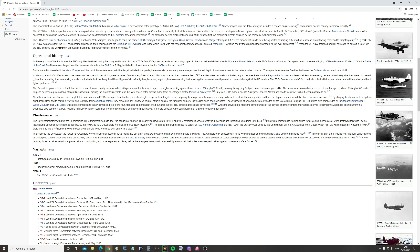The TBDs from Hornet and Enterprise lost contact with their escort and started their attacks without fighter protection. The Devastator proved to be a death trap for its crews — slow and hardly maneuverable, with poor armor for its era. Its speed on glide bombing approach was a mere 200 miles per hour, less than 180 knots, making it easy prey for fighters and defensive guns alike. The aerial torpedo couldn't even be released at speeds above 115 miles per hour, and the long straight attack run required made them easy targets for the A6Ms. Only four TBDs made it back to Enterprise, none to Hornet, and two to Yorktown, without scoring a single torpedo hit.